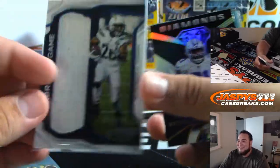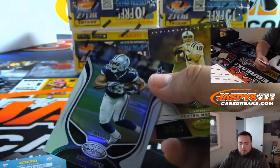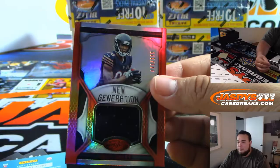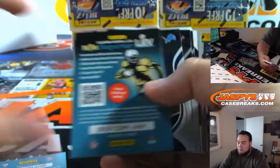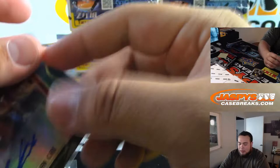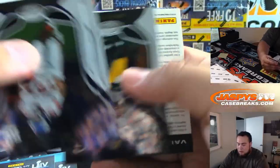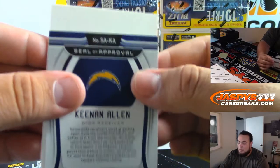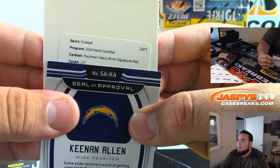I believe there's still a 24-dollar team out there — just grabbing a spot gives you an opportunity. Riley Ridley to 199. And Christian Kirk, nice 1 out of 50 — he's playing very well tonight. There you go, Cardinals Boombox. Tyree Jackson to 199. And a redemption — Keenan Allen Seal Approval — Freshman Fabrics Mirror Signature Red, card number 237.